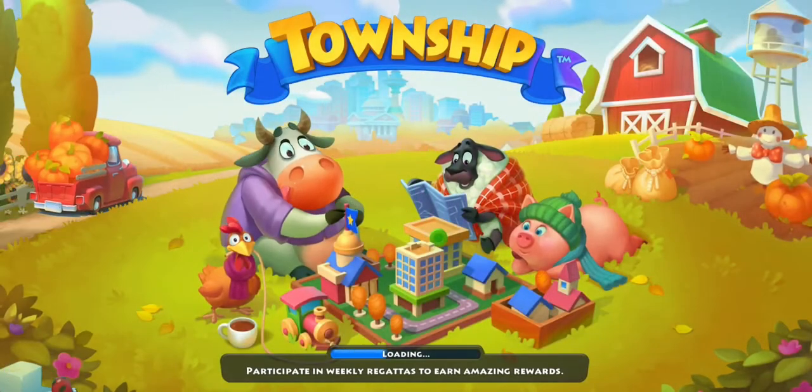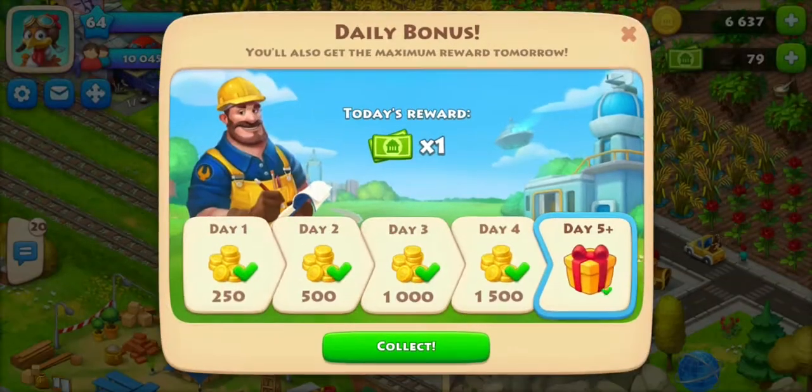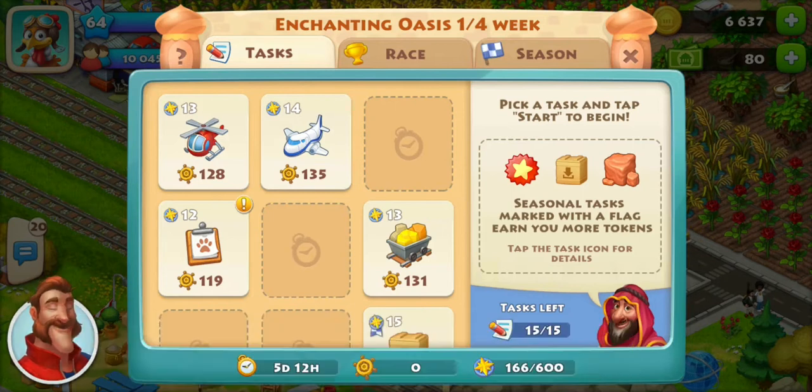The new update is here and there's so much to go over. First off, we have a new regatta season: the Enchanting Oasis, featuring majestic horses, high-flying falcons, shimmering mirages, and bright decor. Enchanting treasures await you. Join our caravan of yachts and embark on a new adventure, with exciting seasonal tasks, themed collections in the yacht club, and prizes for the best co-ops of the season.